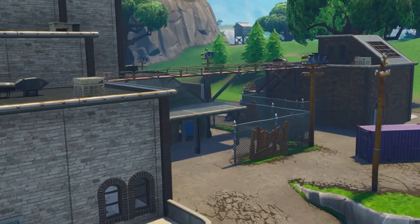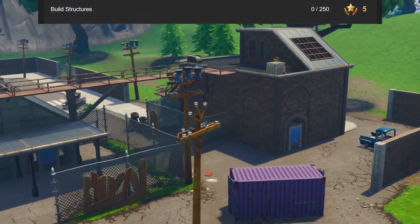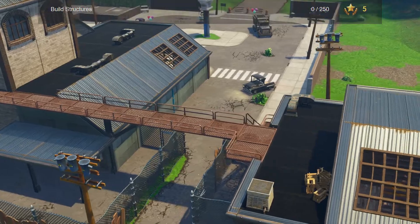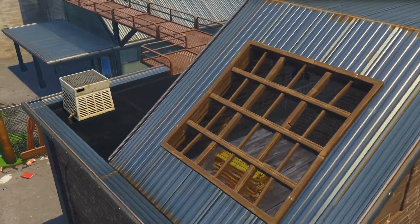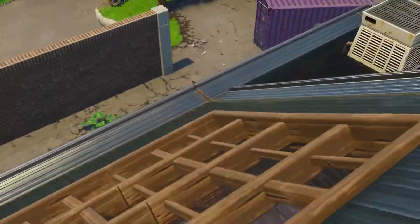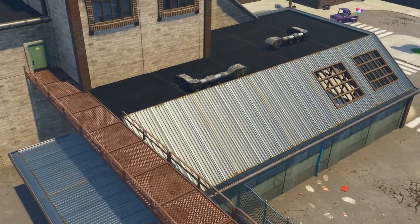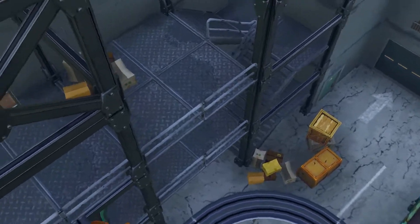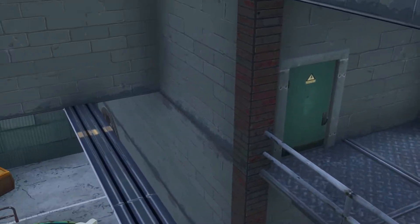Going into these challenges, we'll start with the free ones. The first free one is to build 250 structures — pretty easy, pretty straightforward. If you go 50v50, that's even easier. Just land in Wailing Woods, get yourself max wood. 250 structures is going to take 2,500 materials, so that's essentially maxing wood about three times.